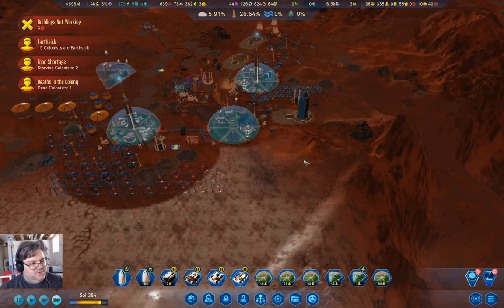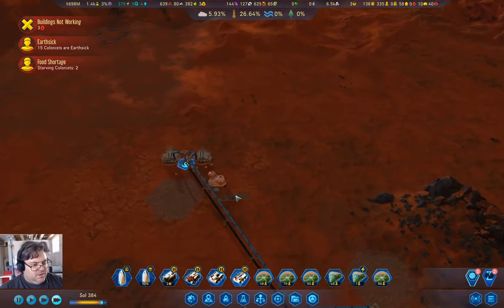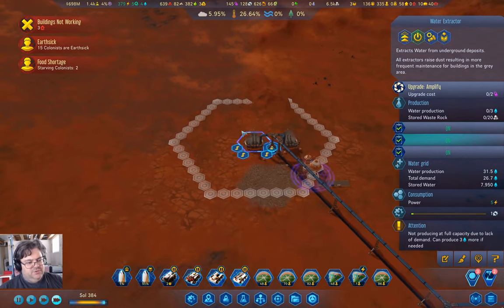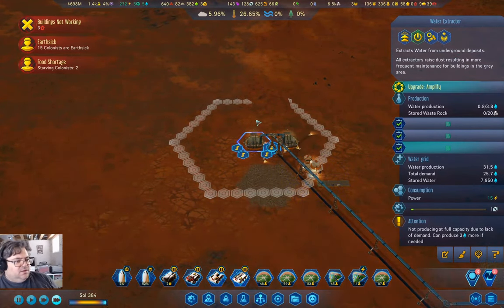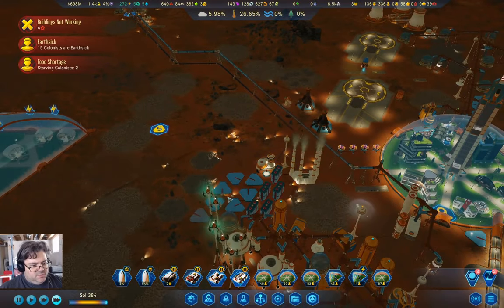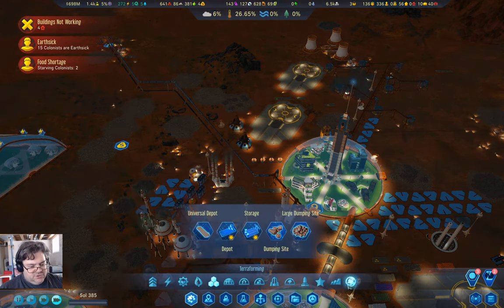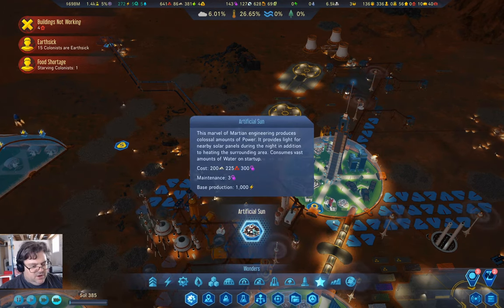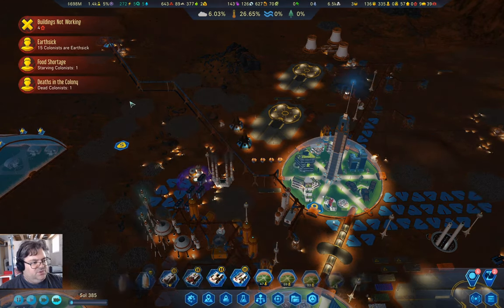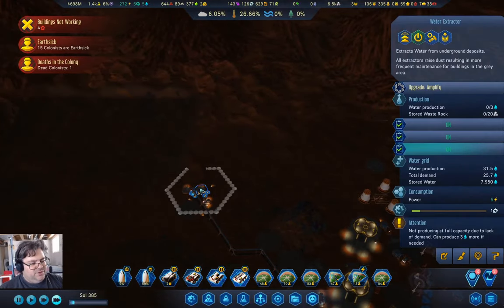We can launch this. We have water extractors - let's amplify those. They won't produce water, but there's a thing I want to do ultimately which I'll show you. It's a wonder - the artificial sun. We can probably build that once the resources accumulate. That's going to need a thousand water and those will definitely help with that.